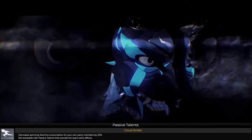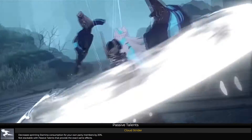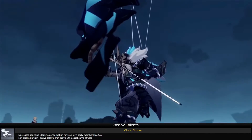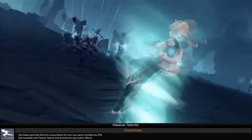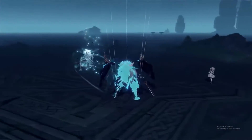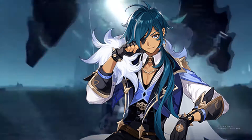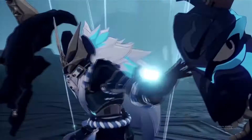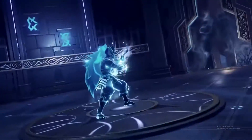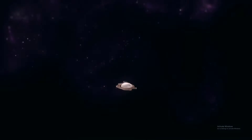Looking at his passive talents — the first one is Cloud Strider, which decreases sprint stamina consumption for all party members by 20 percent. It's not stackable with any other passive talent of the same type. This is similar to what Razor and another character do — I forgot his name, the one with the one-handed sword that does Cryo damage.